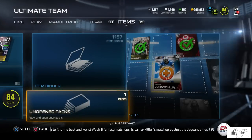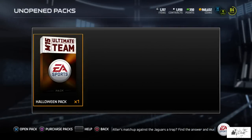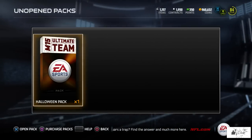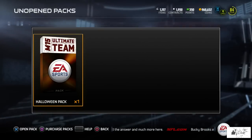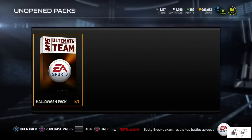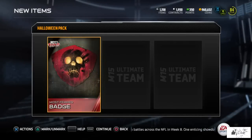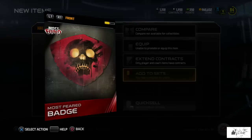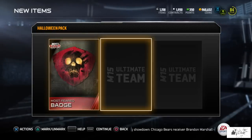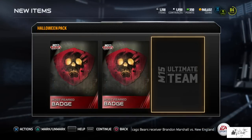Before we hop into the sets, let's open this Halloween pack. You can obtain it by playing the solo challenges, and there are going to be three badges inside. These badges are elite and you cannot sell them on the auction block — you can only add them to sets or quick sell.